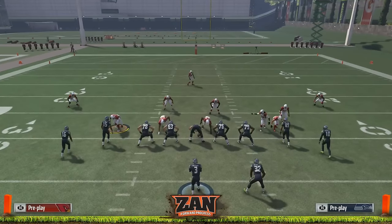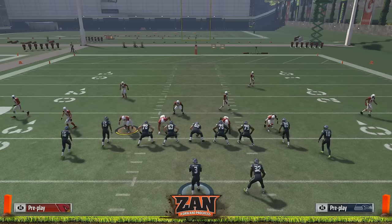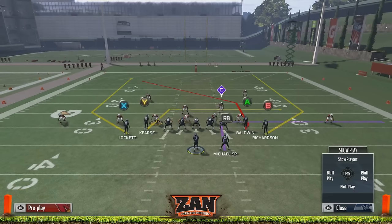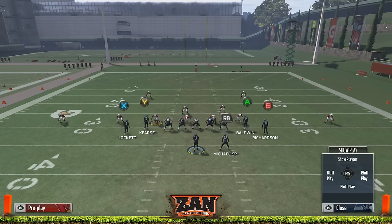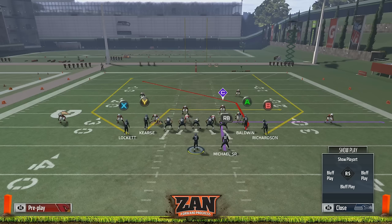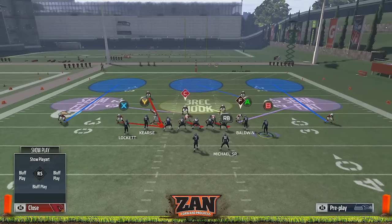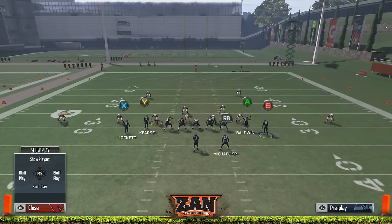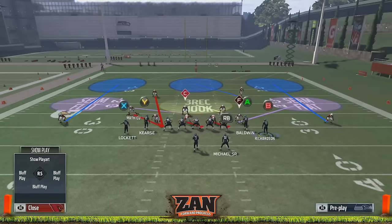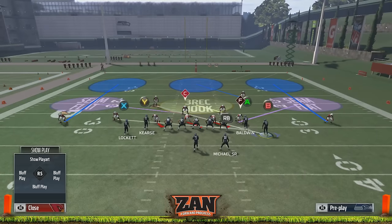We don't want to auto flip. We want to pay attention to the formation we're facing and know who the threat of the crosser would be. Facing snugs, we know Baldwin the A receiver could be running the post, or there are skinny posts where the B receiver gets open. So I like to choose a zone blitz and make sure my blitzers are on the opposite side of the field from those threats. I'll take Tyran Matthew and place him in man coverage on Baldwin, then take safety Justin Bethel and put him in man coverage on Richardson.